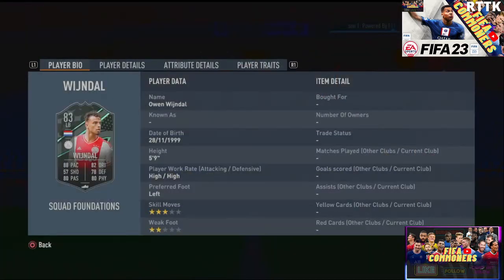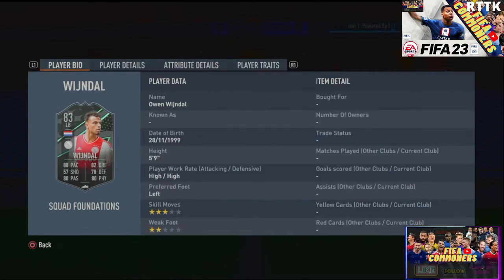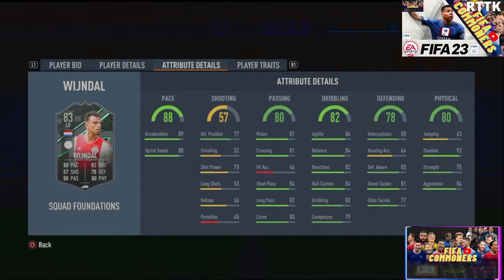That will ultimately grant you Owen Wishdal, who has a very good card. Three-star skill, two-star weak foot, high/high work rates — that's very decent. He would have to stay as a left back for me; the high/high is good for a box-to-box role, but because of that three-star skill and two-star weak foot he should never go in the midfield. The dribbling is really good, the pace is insane, but he cannot shoot — don't even suggest sending him too high up.